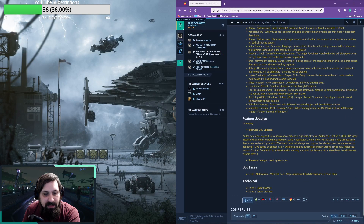For ultrawide quality of life updates: new visor support has been added for various aspect ratios and high field-of-views. They added 4:3, 16:9, 21:9, 32:9, and 48:9 visor meshes which get swapped out based on the current aspect ratio. The visor mesh will be dynamically assigned onto the camera surface, with dynamic FOV offsets that always encompass the whole screen. No more custom horizontal FOVs based on aspect ratio — it will be calculated automatically from vertical limits.